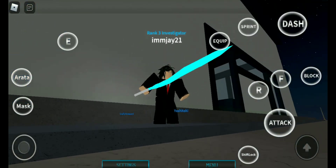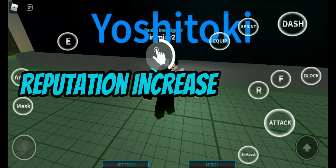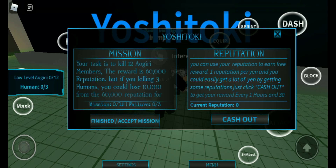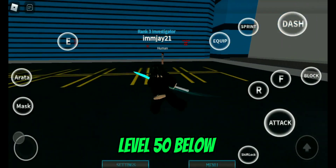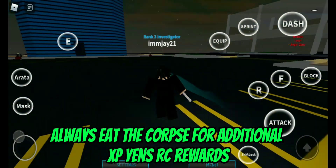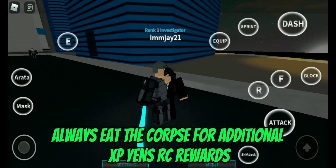If you're new in Monster Ghoul, your starter quink is this. You can use this quest to increase your reputation and maybe earn XP rewards in the future. Click accept mission, do the quest, and when you're done go back and click it again. You can level fast here if you're below level 50 because NPCs can't attack you. Also, always eat the corpse for additional XP, yens, and RC rewards.